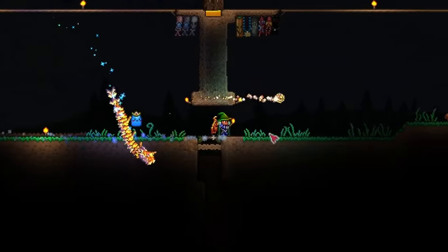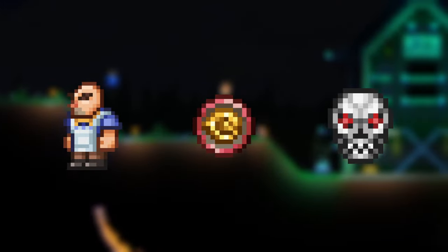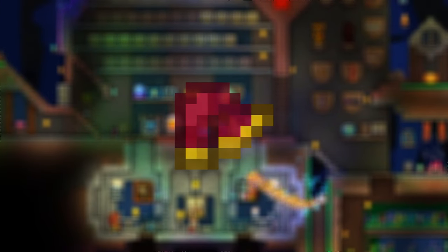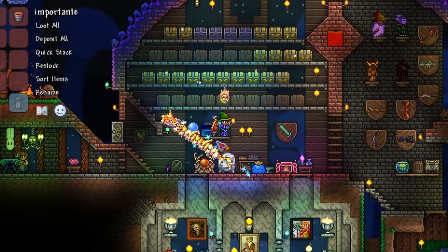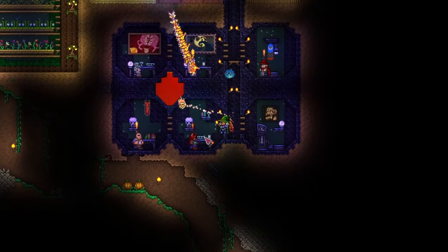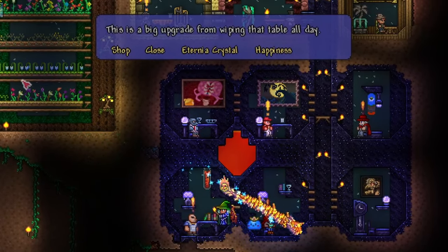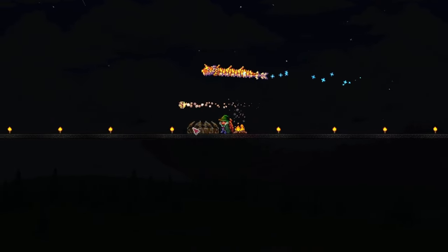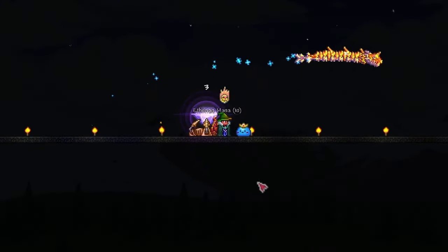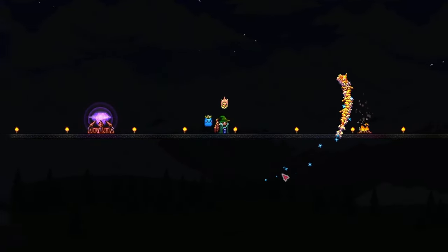Next we have the body slot. I recommend a piece of armor sold by the tavern keep for 15 defender medals after at least 1 mechanical boss has been defeated. The item is the monk's shirt, giving the player 20% increased melee damage and an extra 20% increased summon damage, which can really come in handy when using the Terraprisma or stardust dragon. 10 defender medals are given upon talking to the tavern keep and pressing the Eternia crystal dialogue for the first time. To get more, summon Old One's Army by placing an Eternia crystal in an Eternia crystal stand, both sold by the tavern keep.